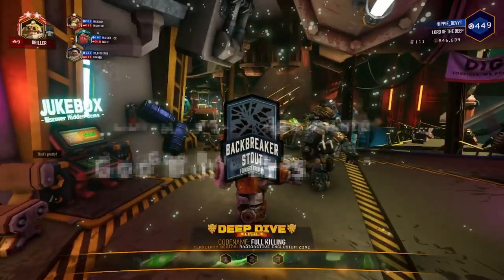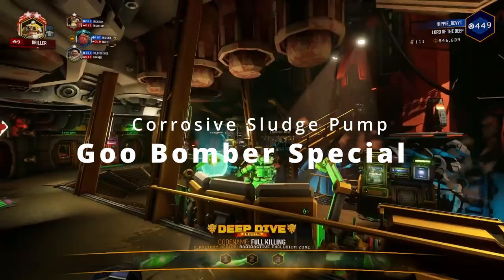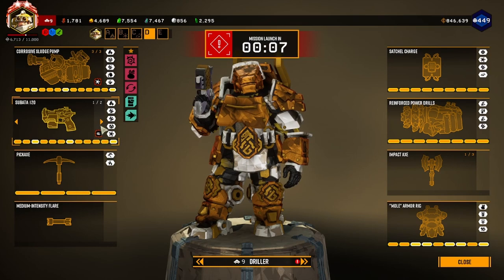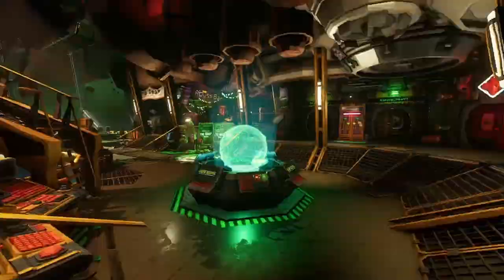Hey everybody, welcome back to another DRG episode. This episode focuses on the Driller and his Goo Bomber special OC for the sludge cannon. This gun was added in update 35, and of the four guns added it is my personal favorite. It may not have the strongest damage or biggest explosions, but if you've watched my other videos you'll know I really like utility builds, and this has probably the most utility in the game besides maybe some full electric builds.